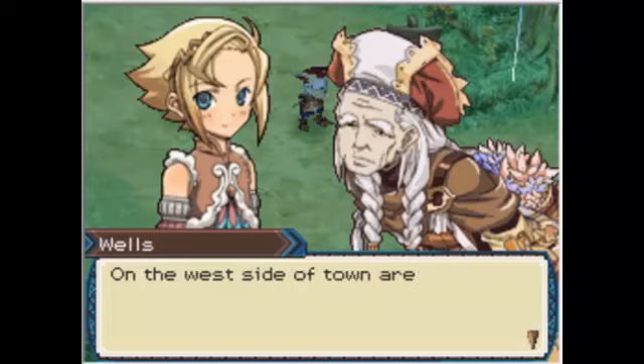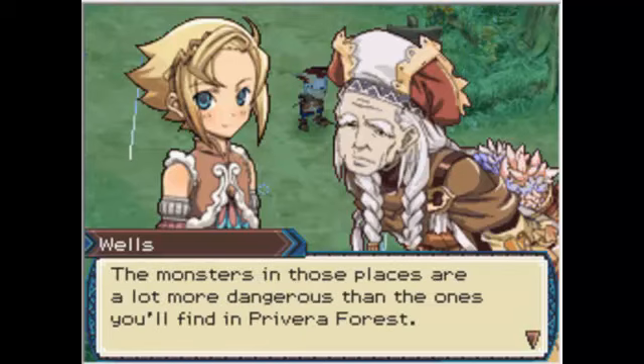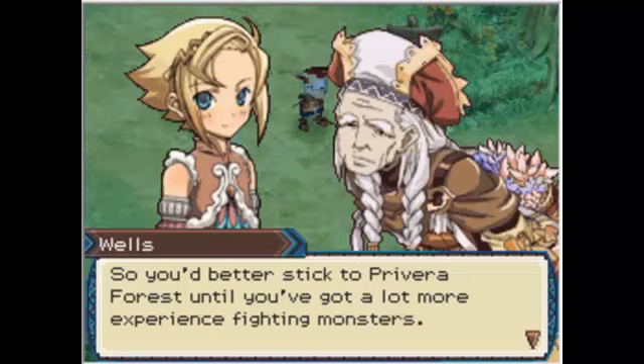Other areas? On the west side of town are entrances to Vail River and Sol-Tyrano Desert. On the east side, there's Odder Valley. The monsters in those places are a lot more dangerous than the ones you'll find in the private forest, so you better stick to private forest until you've got a lot more experience fighting monsters.